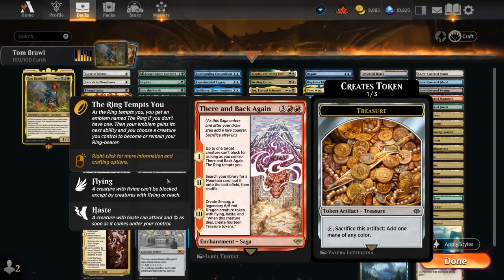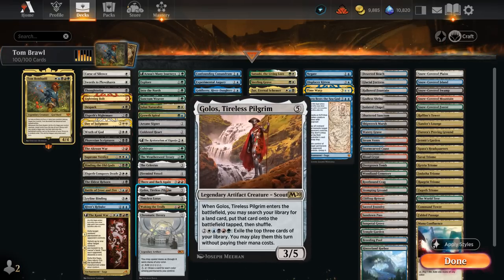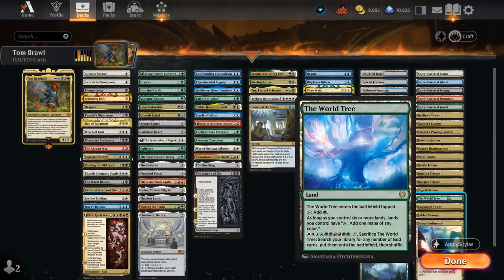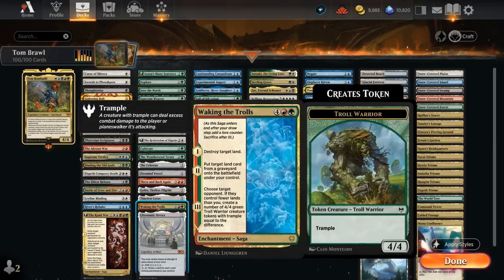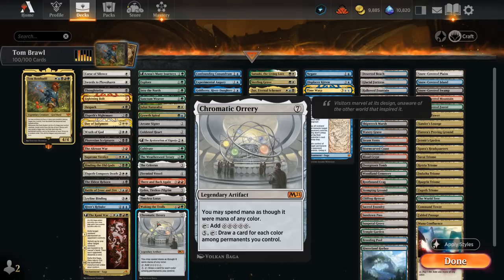There and Back Again is another exciting saga — we prevent a creature from blocking, the ring tempts us, we search for a mountain and put it onto the battlefield untapped, then create Smaug, a 6/6 legendary dragon with flying and haste that creates 14 treasure tokens when it dies. We can actively destroy our own Smaug with a sweeper to generate a ton of extra mana. Golas's Starless Pilgrim can help ramp and fix mana by getting the World Tree, which fixes all our colors. Timeless Lotus taps for one mana of every color. Awaking the Trolls can destroy our land, steal a land from the opponent's graveyard, and make trolls if we have more lands than the opponent. Chromatic Orrery is very nice with Tom in play — activate it to draw five cards, one for each color among permanents we control, and it taps for five mana.